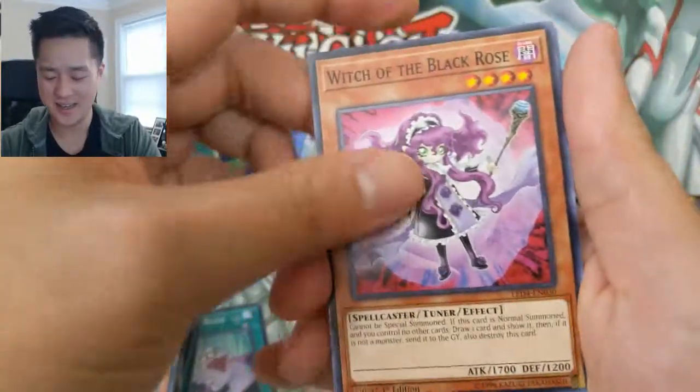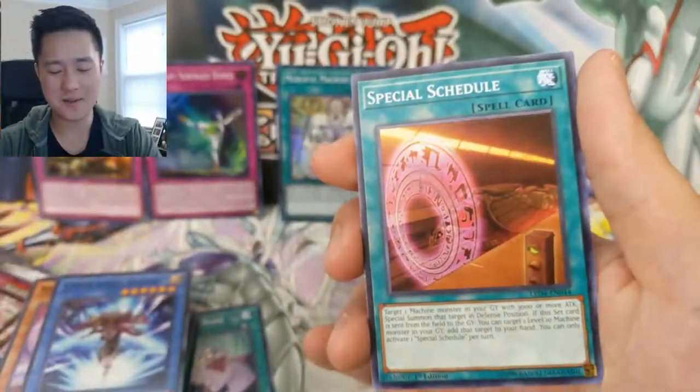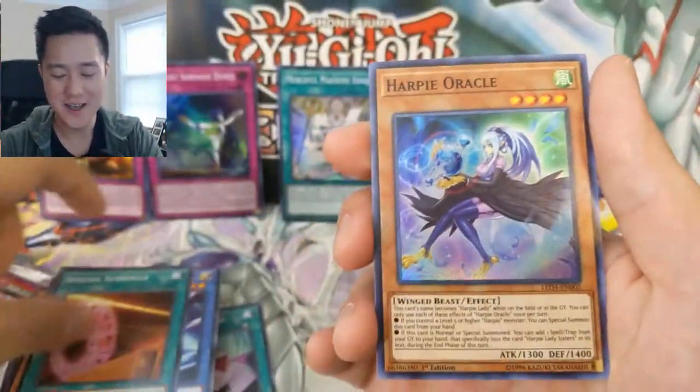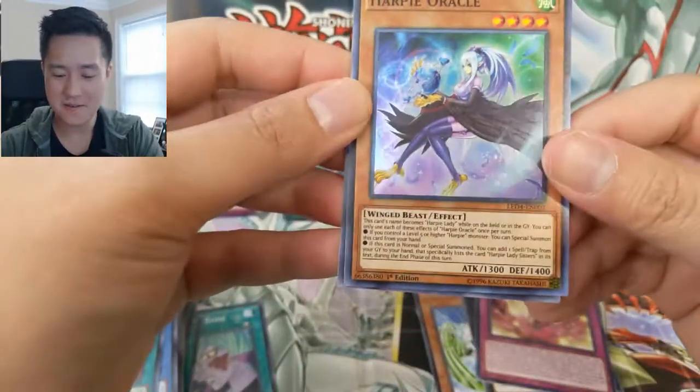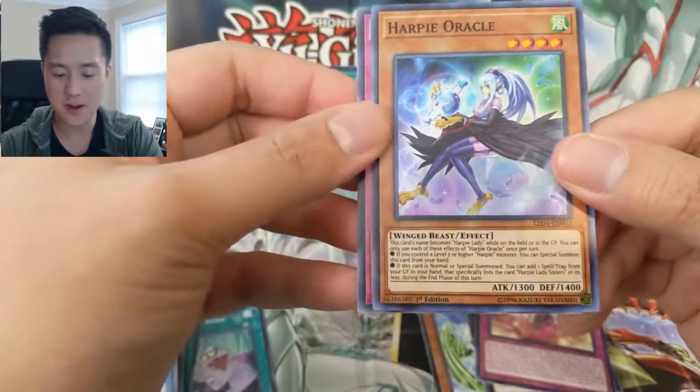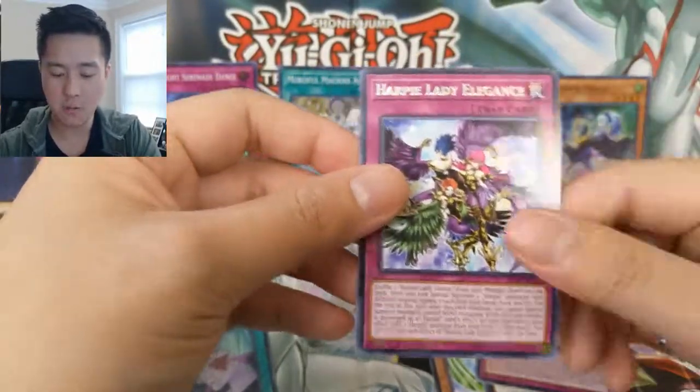Imagine like the first episode when Yugi defeats Kaiba — like "aha!" — just like here comes a snowball and someone screams in defeat. We have a Heartbeat Oracle — secret rare or super rare — I think this is one of the cards on the box — and then Heartbeat Lady Elegance.